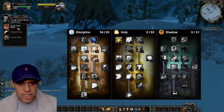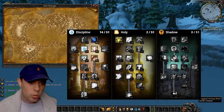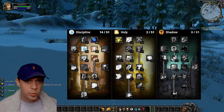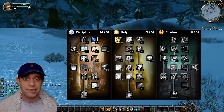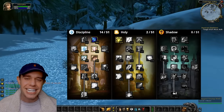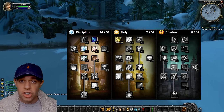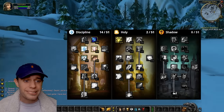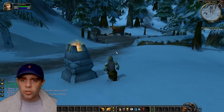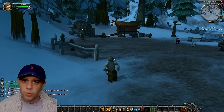Last but not least in Discipline is Meditation, which allows 15% of your mana to regenerate while casting — really, really useful, because if you already play Classic you know mana is incredibly valuable. We then put our final two points into Healing Focus in Holy, giving us a 70% chance to avoid interruption caused by damage when casting any healing spell. If you play Classic, you know how painful those interrupts are, especially with healing.